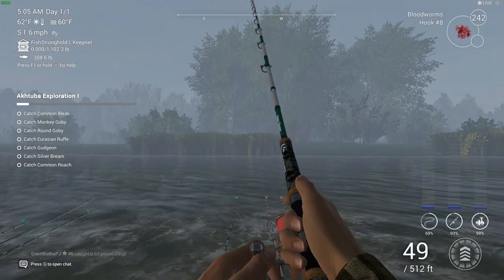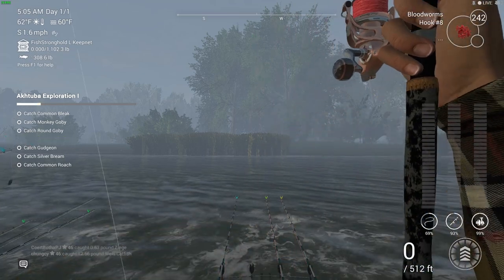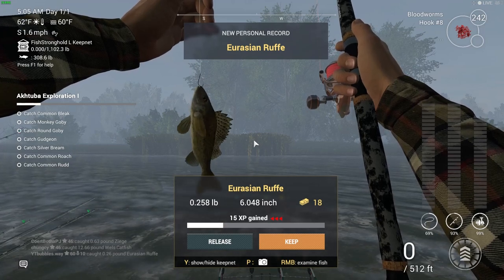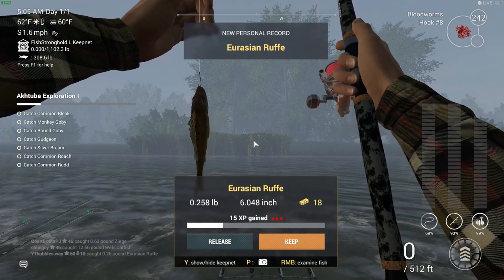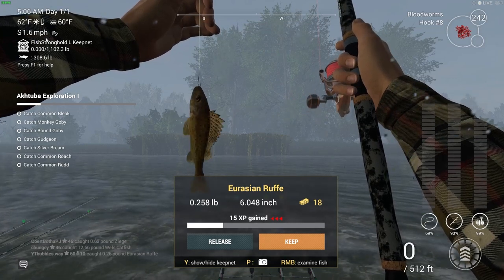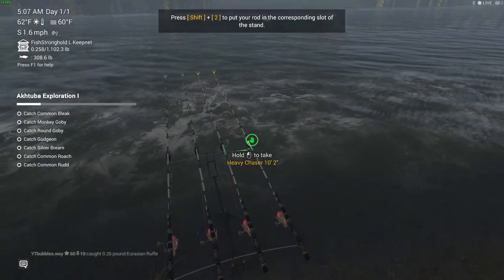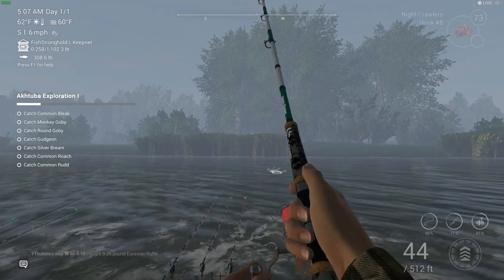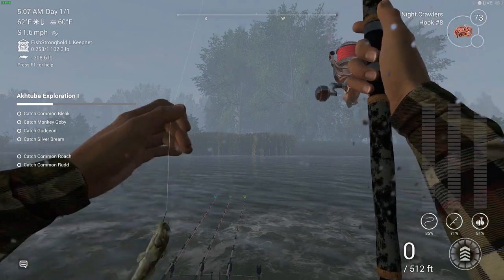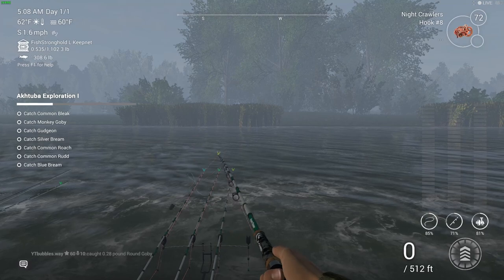Let's see if this is one of the first fish we need — blood worms, hook size eight. There we go! It's going to be a long slow process, but the more rods you have it'll make it that bit faster. There's the first one. We've got another fish on — I'm casting between 50 to 60 feet every single time, straight in front of me. There you go, round goby, that's one we needed.